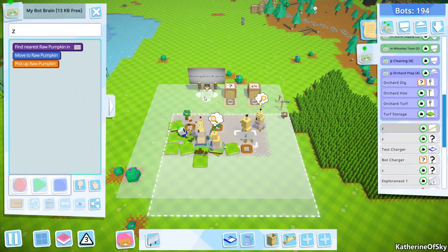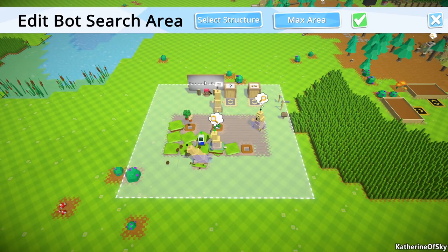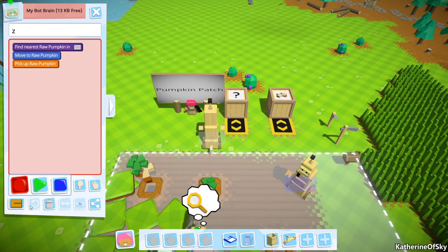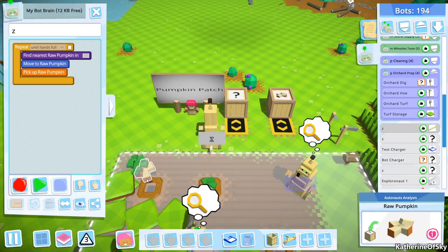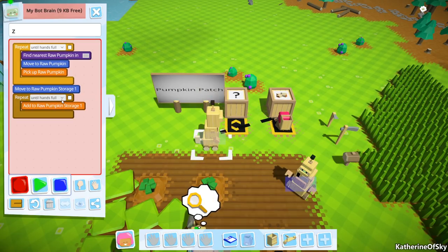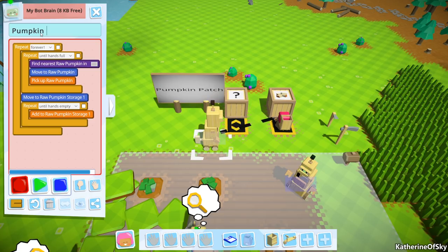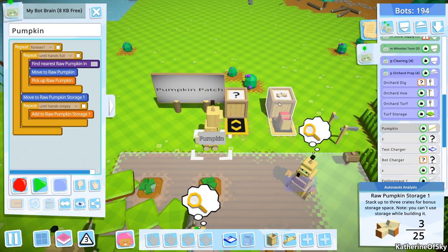Then we'll put this down. So this needs to find stuff in this zone here. And then I want you to do this until your hands are full. Then I want you to pick up another piece, record and then place it in the box until hands are empty. And do it forever. Raw pumpkin, pick up. Raw pumpkin. S for storage.